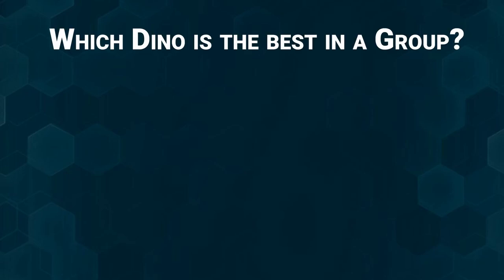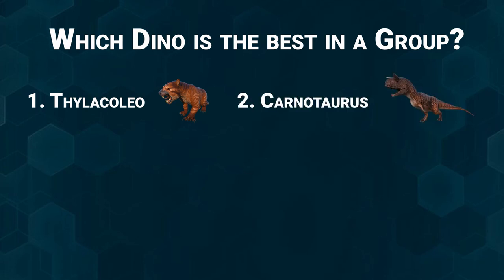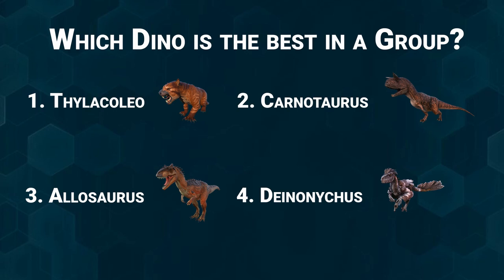Experiment two was which dino performs best in a group — meaning together with at least one other dino that applies a mate boost or a general boost. Here the Thylacoleo was again first, then the Carno, then the Allo, and then the Deinonychus. That came as a surprise because the Deinonychus was always said to have OP bleed damage, but it actually placed last. I did this experiment unridden, so the Deinonychus group boost was not applied, making its overall damage output the lowest.